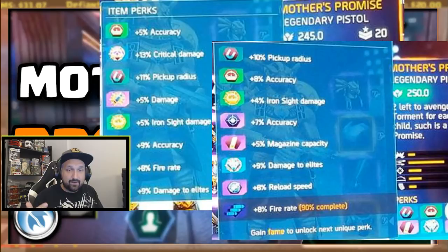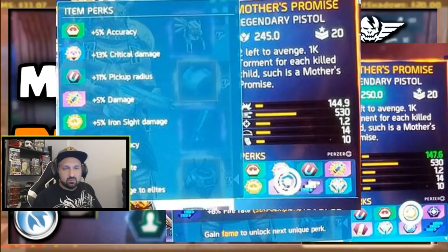The fire rate is the same — the fire rate perk is 8% on both — they will shoot the exact same number of bullets per second. The only difference is the reload speed: the 250 has an extra reload speed perk that the 245 does not have. The 245 has less base damage at 144.9, but with the extra 5% perk unlocked, 5% of 144 would be roughly 7 extra damage — so 144 plus 7 puts the 245 Mother's Promise at around 151 or 152.